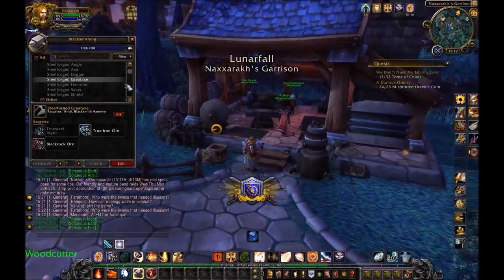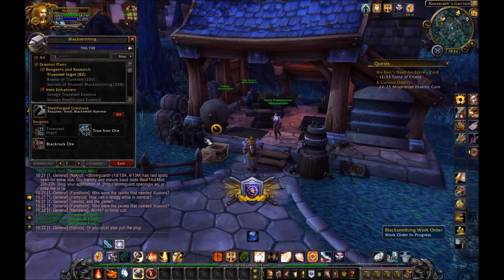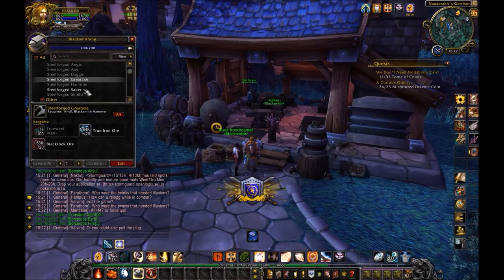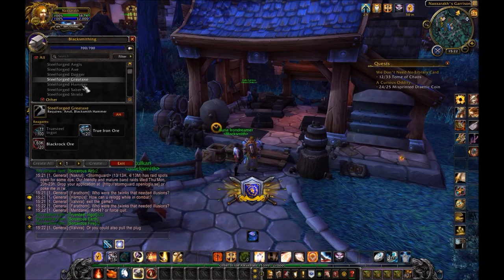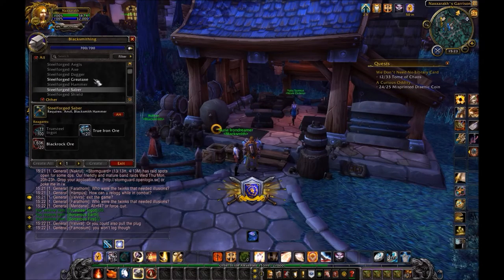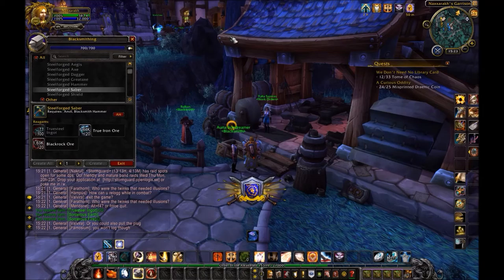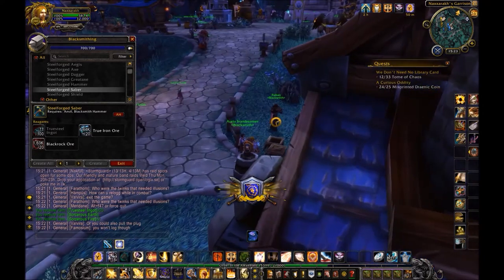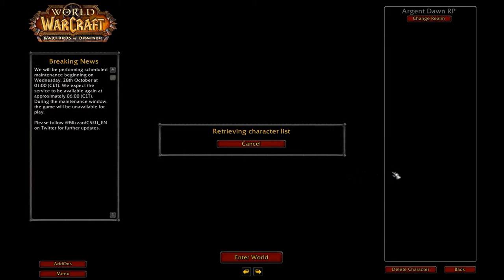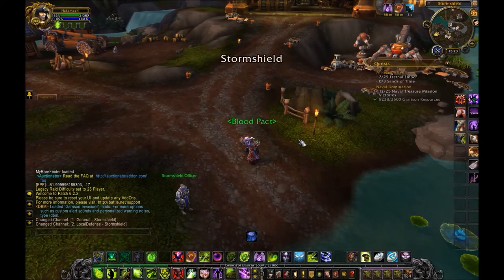Now on to Blacksmithing. This is a less active and less expensive way to earn money. All you need is Draenor Blackrock ore — nothing else. Just keep up with the shipments and the True Steel ingots. What you want to make are the great axes and the sabers — nothing else. Make sure you know which one is the most expensive, and of course make sure to undercut it. Keep undercutting because I'm sure there are plenty of people who will undercut yours. With that, let's move on to another couple of professions.